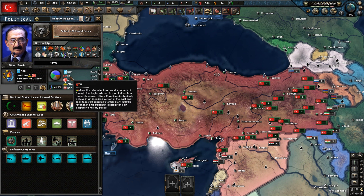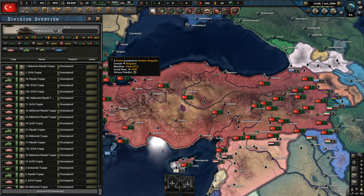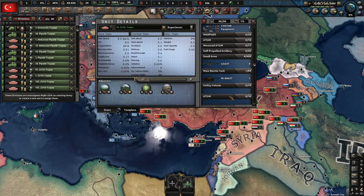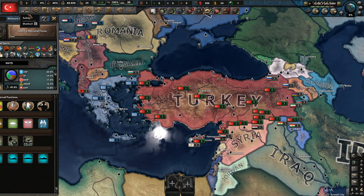Our economy is kind of shocking. We're currently in a coalition government, pro-Western. I think we'll switch to nationalism and we'll bring in the TAF — the Turkish Armed Forces. That's what I want to do. We currently have a decent amount of divisions, a lot of tanks actually — quite a large army considering how early this is in 2000.